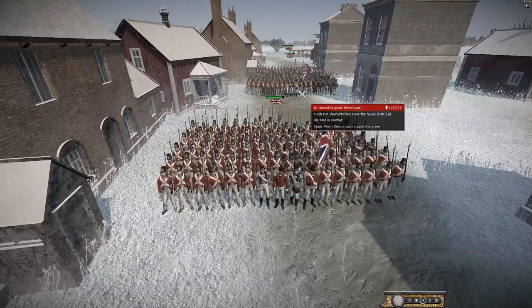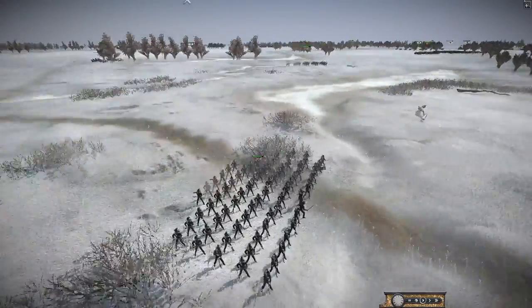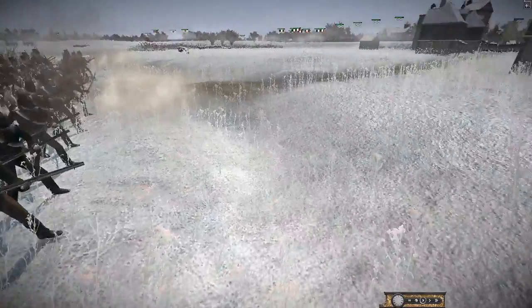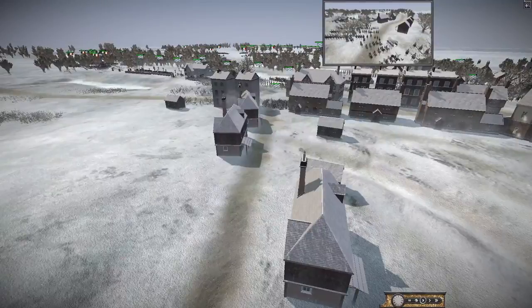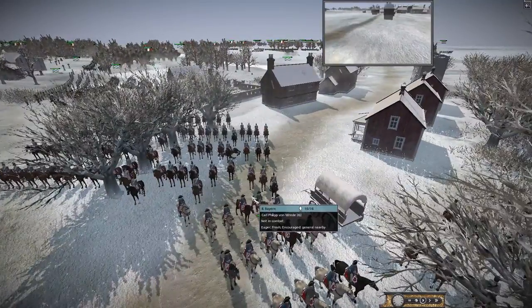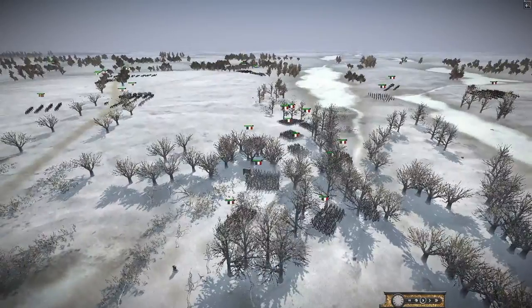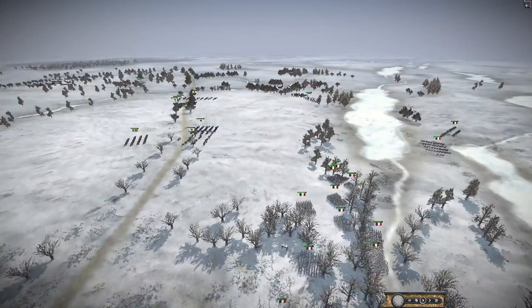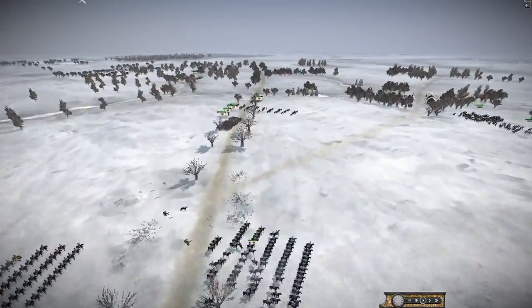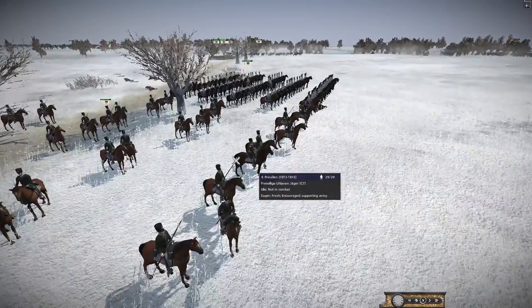There they are — the 95th Rifles, the unit Sean Bean's character Richard Sharpe is part of. Definitely check out that series if you haven't. They're opening fire on some line infantry over here. General Carl Philip Von Reed is under attack! The French are defending the tree line, while the Confederation of the Rhine is cowering at the back. Some artillery shots are landing on cavalry — taking out some Brandenburg Cuirassiers, really elite troops. We've also got some Uhlans here.